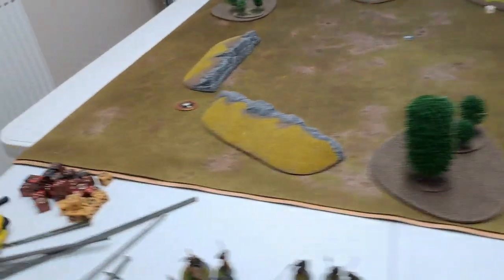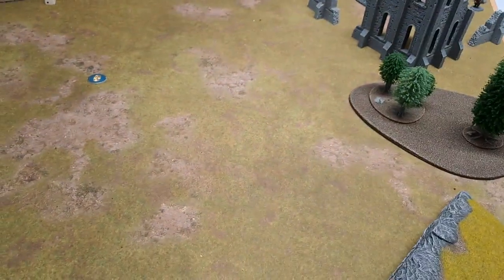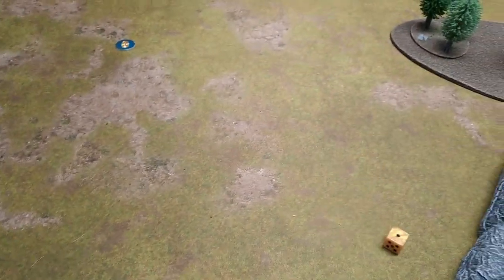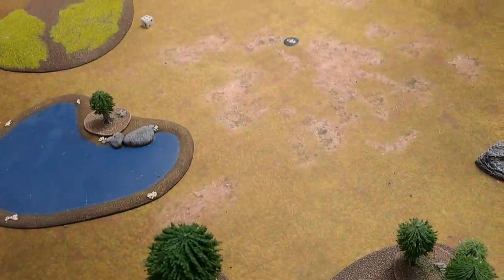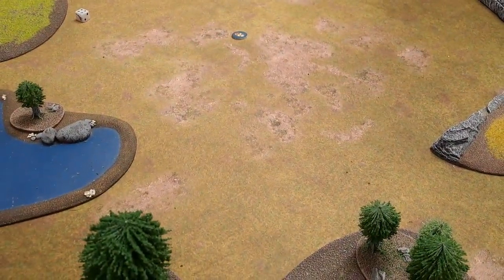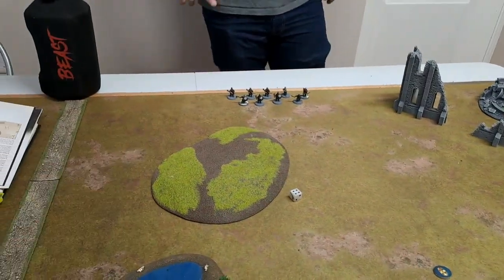We go into my turn where I do the same. Shagrat gets a two, so I pick a point north or south. Then we have Goroth — I think I just get to choose wherever. The Shaman will not arrive this turn. A six means you choose a point on any board edge at least six inches from the corner, and all models can come on. You'll just have to shunt over a little bit.